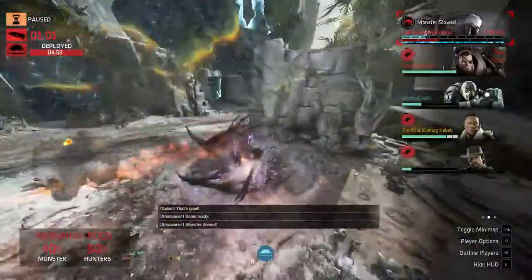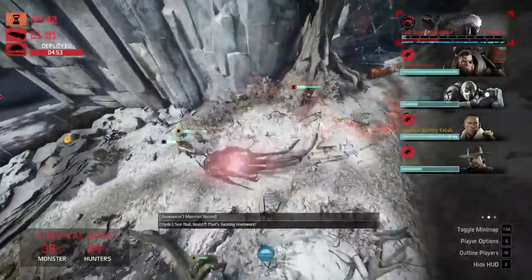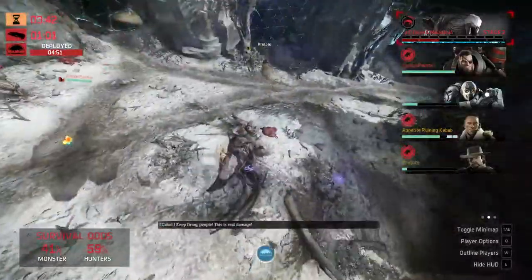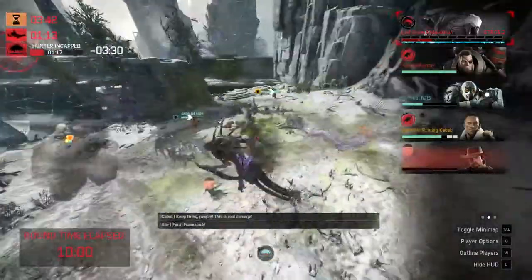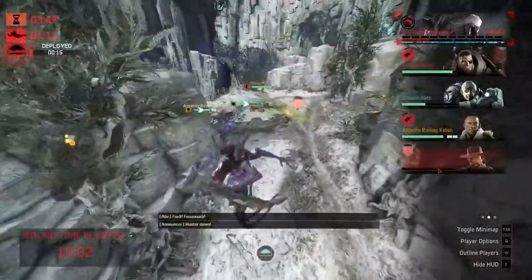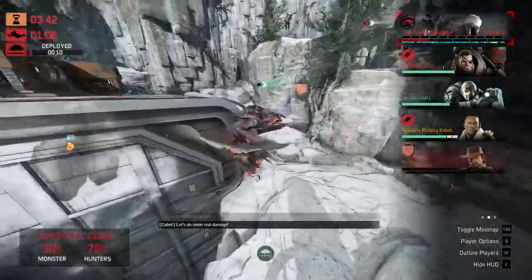Monster ready to evolve — at this point with two bars, I'd be very skeptical about waiting for the evolve. Just because there's a good chance that unless you play really well you're going to go ahead and get downed. And if you do kill Cabot, it's not really going to add any strikes to the team anywhere.